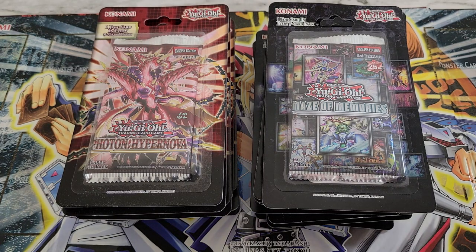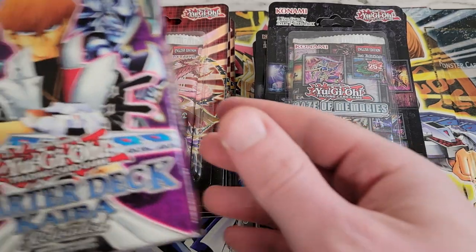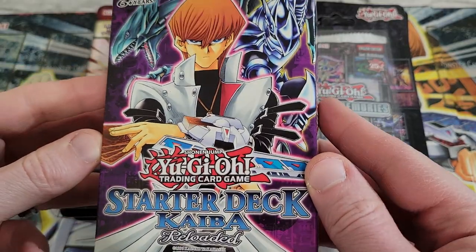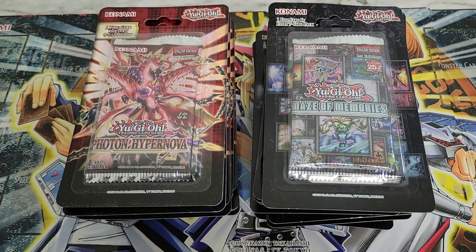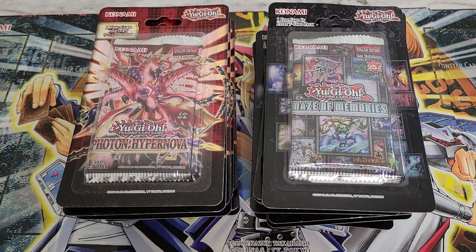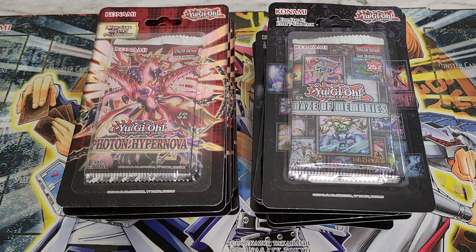Before we get started, make sure you leave a comment. If you do leave a comment on this video, you will be entered in the giveaway — be sure to be a subscriber as well. We're giving away a copy of the Starter Deck Kaiba Reloaded that you get in the legendary collection. Leave your comment, make your predictions now, and I'm going to unbox these, take them out of the blisters, and then we'll break into the openings. We'll fly through them. We'll start with Photon Hypernova and then see what we get in Maze of Memories.